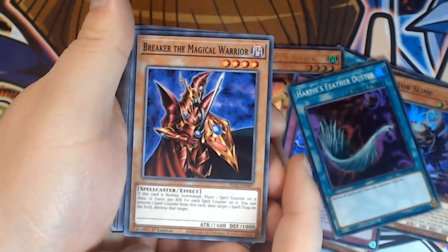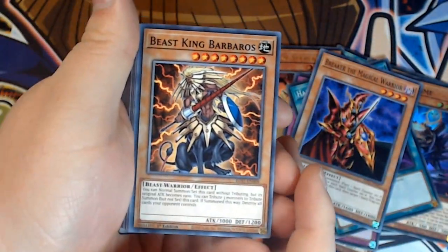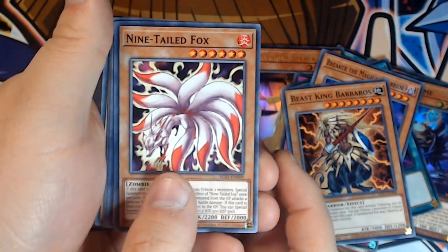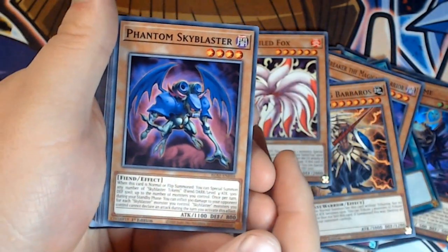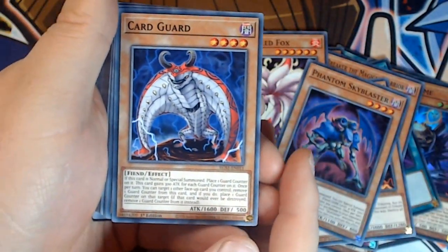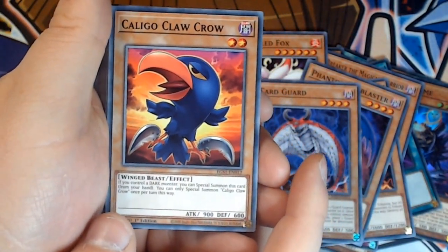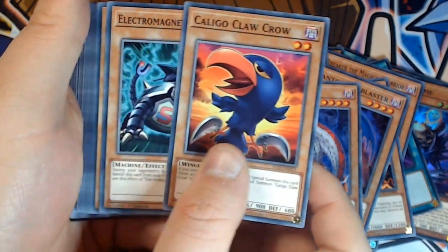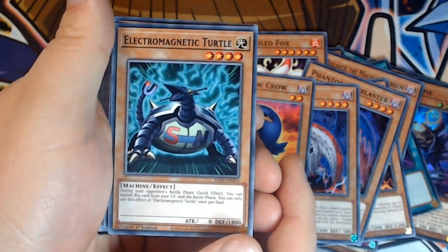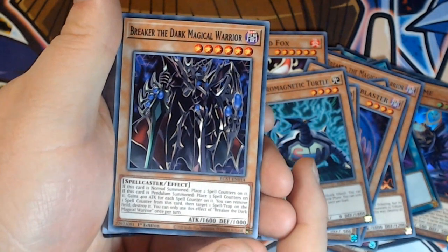Breaker the Magical Warrior — another classic throwback and one of my all-time favourite cards, used to absolutely love this. Beast King Barbaros — absolutely insanely powerful. Most of these cards you'll notice are geared towards getting multiple cards on field so you can more easily summon your Egyptian God cards. We've got Phantom Skyblast as another example of that, Card Guard to help us get defended, Caligo Claw Crow — another card we can easily special summon. Electromagnetic Turtle to keep us in the game a bit longer, one I used to love in Lightsworn strategies.